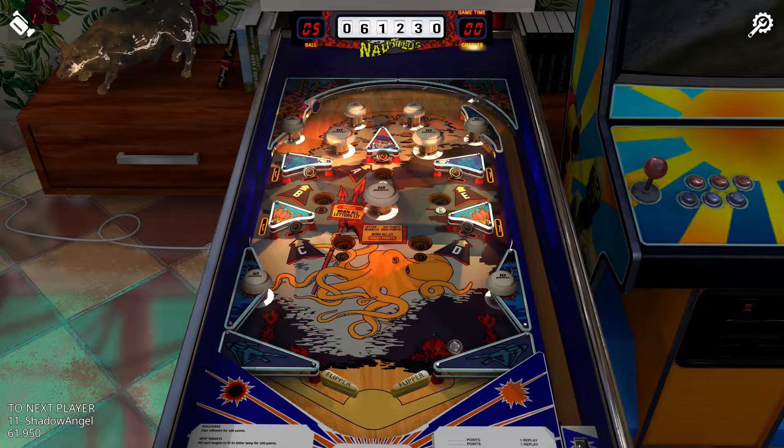Nautilus. This could very well be the easiest of the retro tables. The only way to drain is between the flippers, which are relatively close together, and the ball seems to be moving a little bit slower than normal. The main feature is five holes labeled A through E — land in one when it's unlit and you get 100 points, but light the hole with the corresponding target and it's worth 1,000 points for the rest of the game. All of this combined makes this one of the easiest and highest-scoring retro tables.